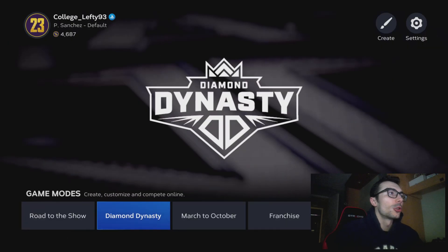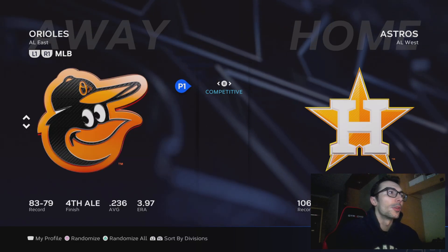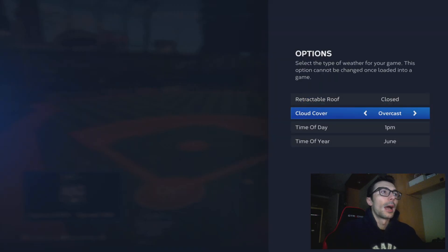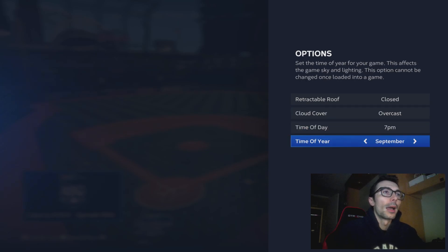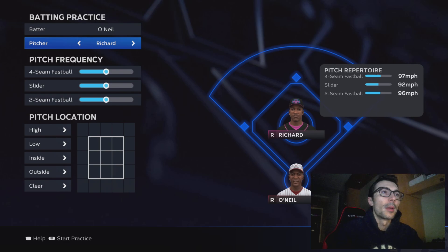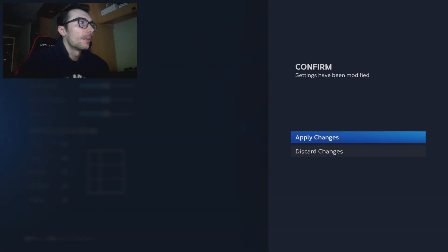In this video I'm going to be bringing back Satchel Paige to pitch with, and I'm going to be using the Buck O'Neill boost to boost up his hits and K per 9. I am going to just leave Buck O'Neill out there in the outfield. I use the custom practice mode within MLB The Show and I have my hitting settings on Hall of Fame right now because I haven't played this game online in about a week and a half.